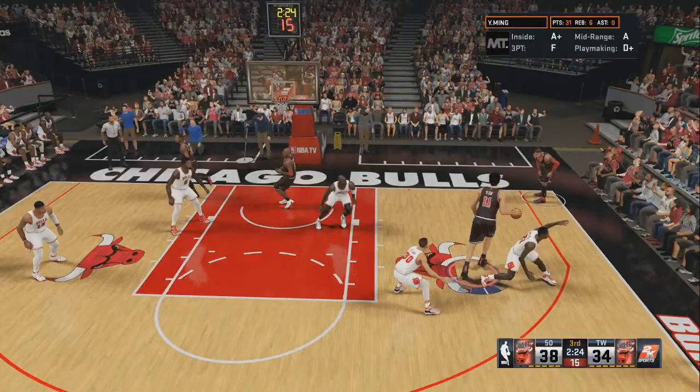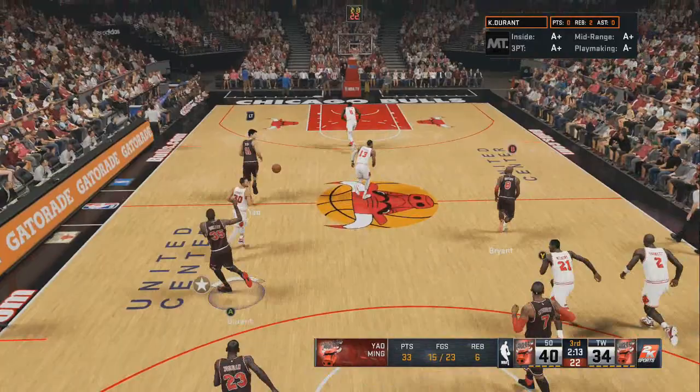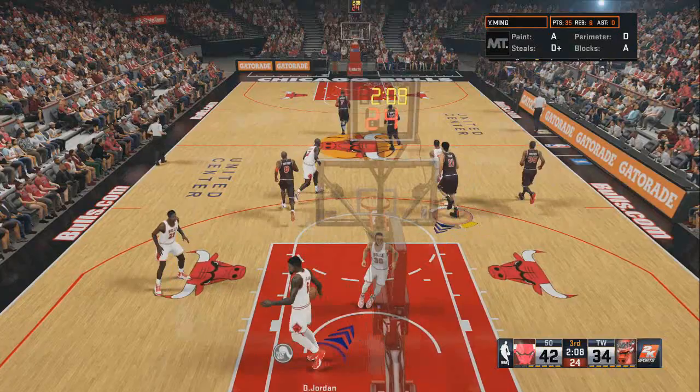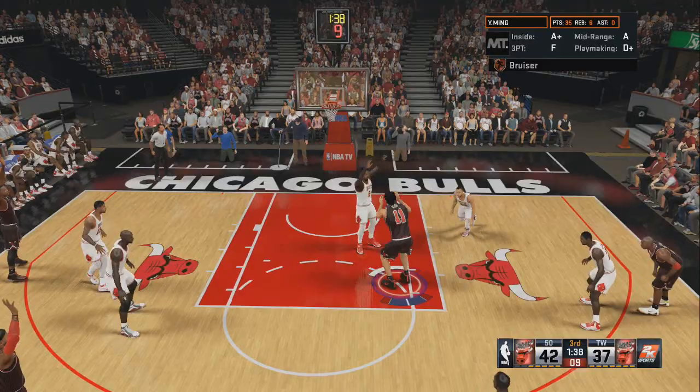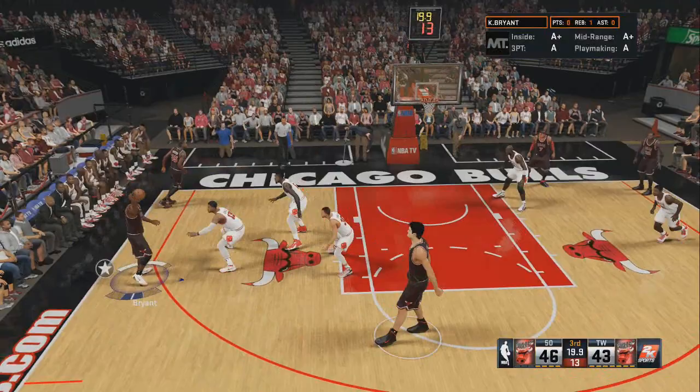The reason why Yao Ming is so good is because he's 7'6". The jumper that 2K chose to give him is a jumper where he's actually jumping a fair amount off the ground and his hands are nice and high — it's a nice jump shot. It really helps him become a lot taller and much harder to contest. As you can see, I just did another post turnaround there — extremely effective. I definitely recommend adding that to your repertoire with Yao Ming.